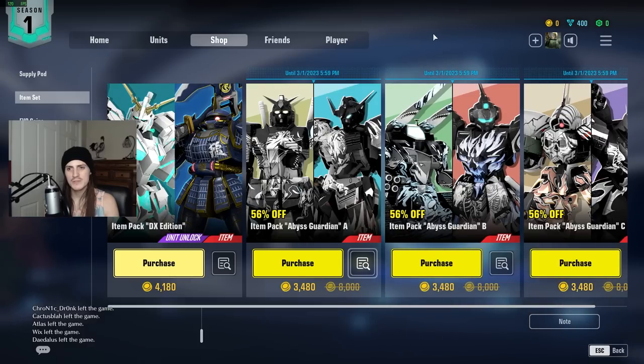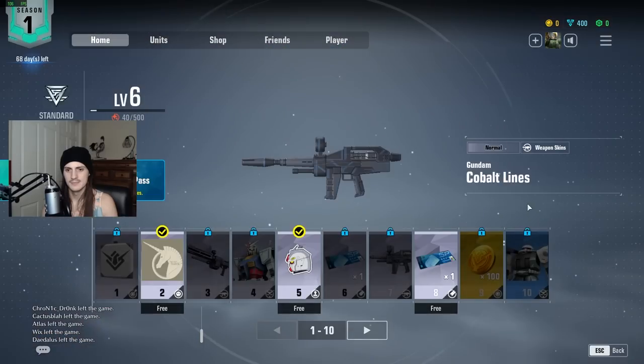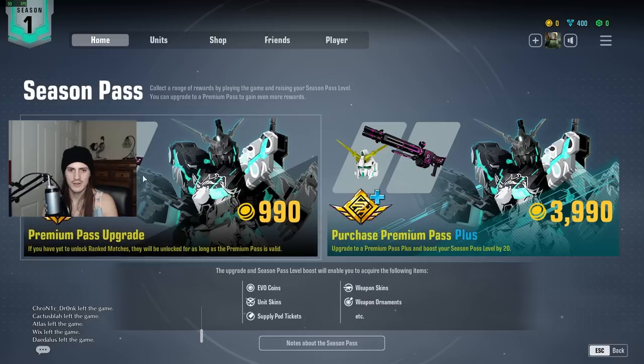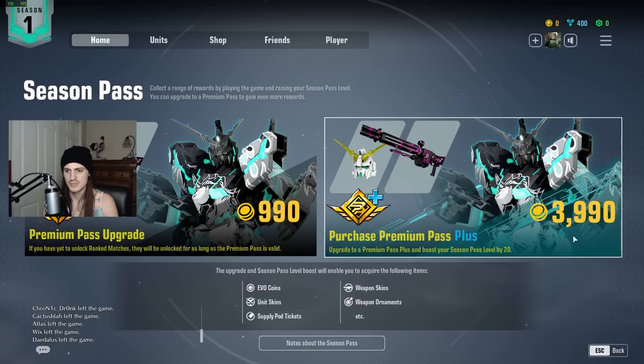I personally don't really have that much of a problem with optional cosmetics being expensive, just because they're optional — as long as they don't affect gameplay and as long as there are other things you can get. So looking at it from the actual perspective of the Season Pass, I realized it's really not that bad. The Season Pass costs $10, or 990 EvoCoins. You can do this Premium Pass Plus which speeds you up, but that's not completely necessary.